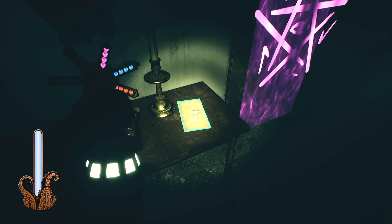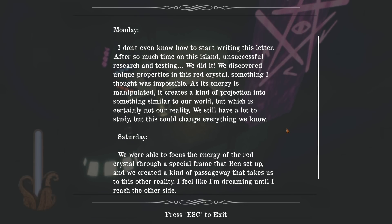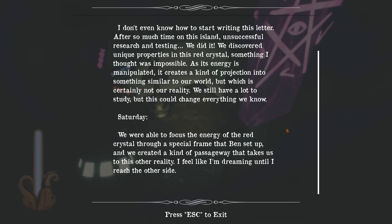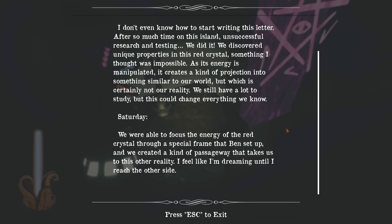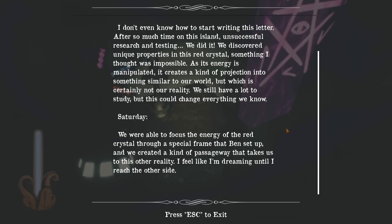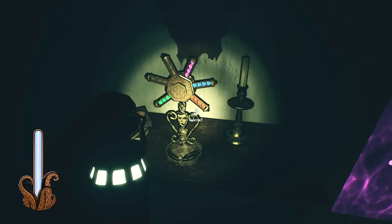A little bit of light reading. 'Monday — after so much time on this island, unsuccessful research and testing, we did it. We discovered unique properties in this red crystal — as its energy is manipulated, it creates a kind of projection into something similar to our world, but which is certainly not our reality. On Saturday we focused the energy of the red crystal through a special frame that Ben set up, and created a passageway to this other reality. I feel like I'm dreaming.' That doesn't really help me with this puzzle though, does it?